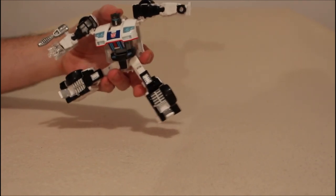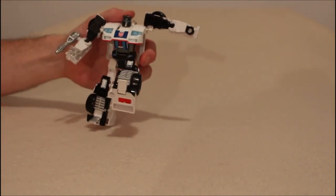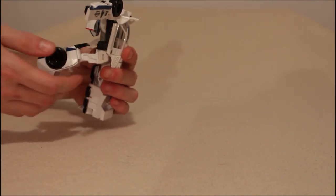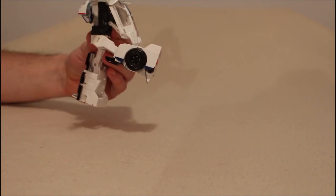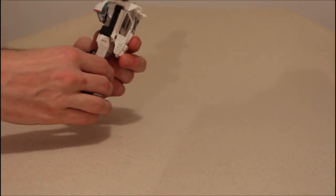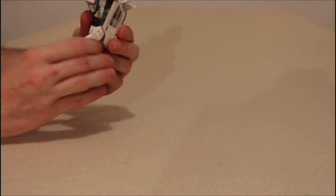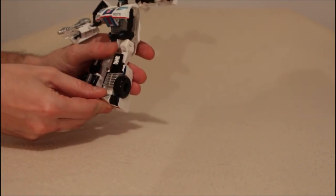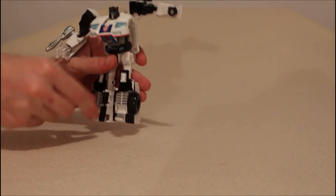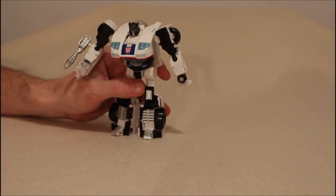And that's kind of what this guy feels like — an upscale Legends class. We have the legs that go all the way out to the side. They can go well forward. They could go back further if we unpeg his backpack. They can go all the way back, but you do have to unpeg his backpack for that. He has a thigh swivel, he has a deep knee, and because of transformation he technically has toe tilts, though the toes are kind of locked. It's not a tight lock, so it's easy enough to move if you want to.